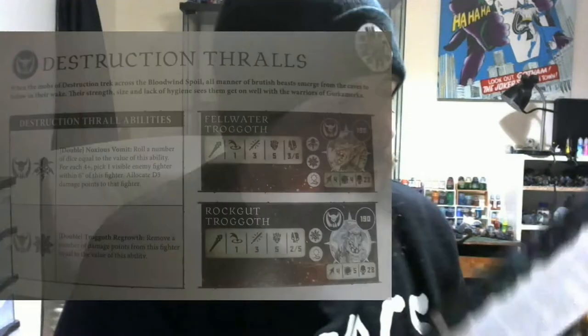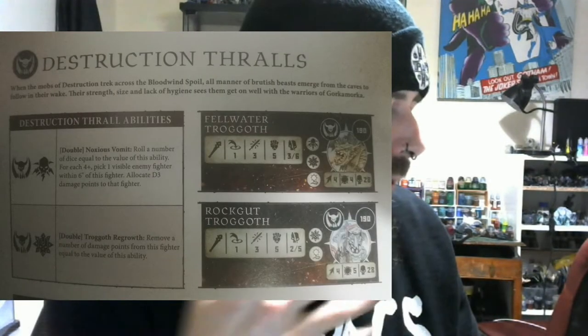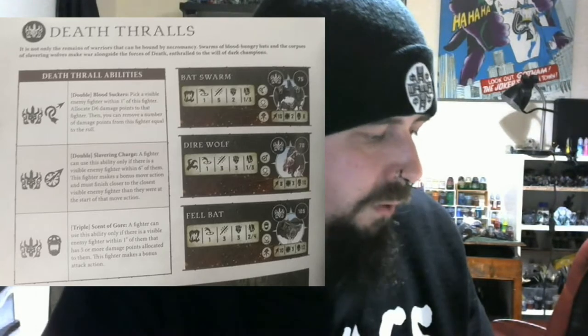The other major change — one that I think has been a long time coming — is that each Grand Alliance now has their own thralls. They had monsters before, but now they've got thralls too. For example, the Death Grand Alliance can have dire wolves, fell bats and bat swarms, whereas Chaos had always had the option to take the Raptoryx and all the Furies. So that kind of evens things out and gives everyone a chance to get some beasties on their teams.